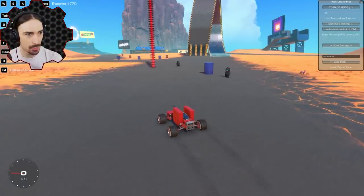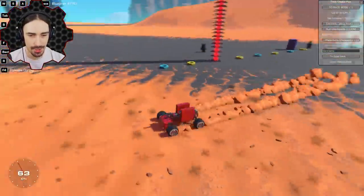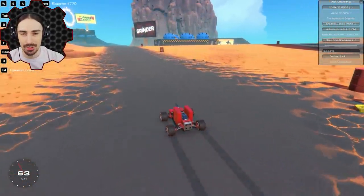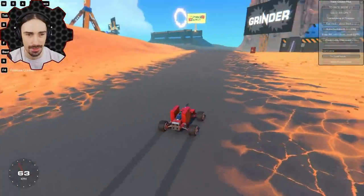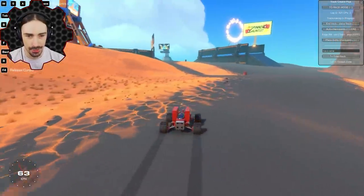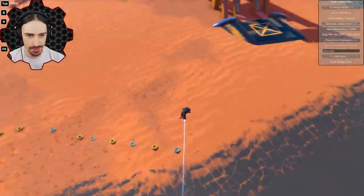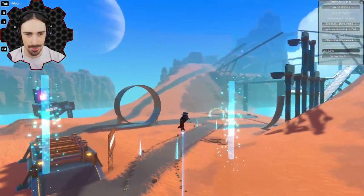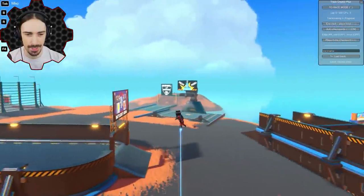Press backslash to start, and tires appear on either side that follow you wherever you go. You can set the track width. Checkpoints auto-place as you move along. If you get out of your vehicle, the wheels keep going down and you can even go straight up — giving you a checkpoint in the air.